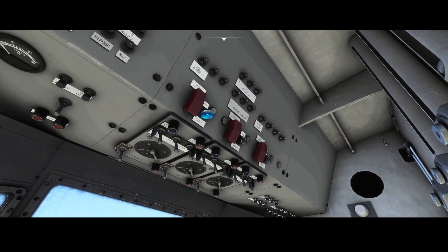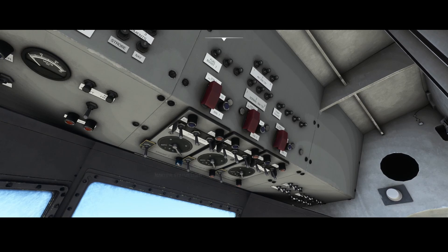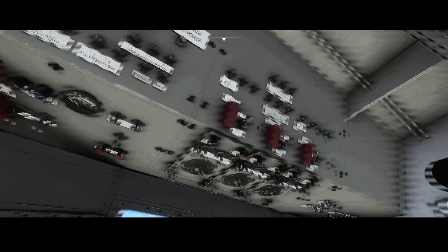We've got a few boost controls. We've got the ignitions to start the engines. Here are the engine master buttons, the primer, the fuel switch pump, and the start of the engine — all divided into the three engines. So this part is for engine one, engine two, and engine three.